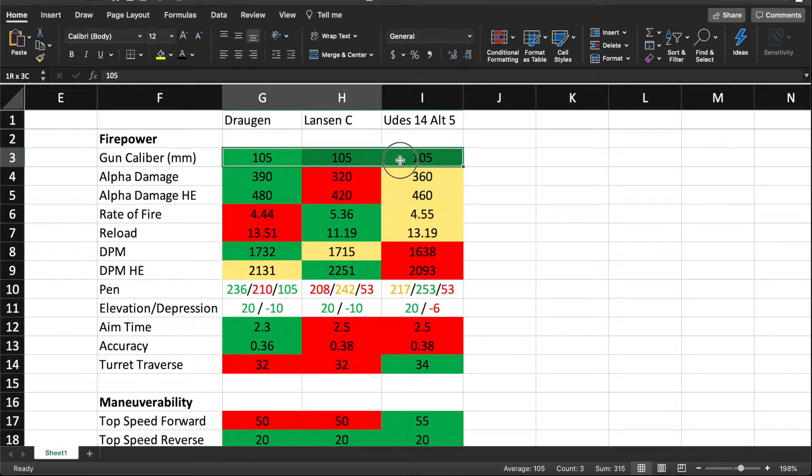As you can see, they all have the same caliber gun, but they all have different alpha damage numbers. The Dragan has 390, the Lansen has 320, and the Yudas has 360. The HE damage on the Dragan is 480 — it's the best in this comparison. 460 on the Yudas, 420 on the Lansen. The rate of fire are all different, but the DPM is actually very similar for the two Lansen tanks, but it's really low on the Yudas — 1,638 is not that good for a medium tank.